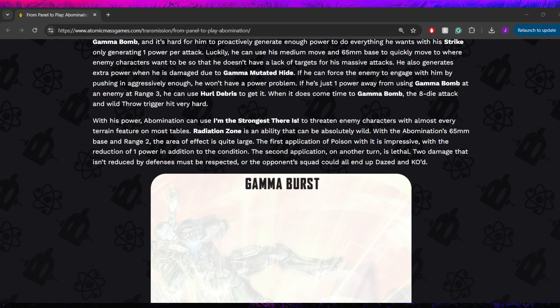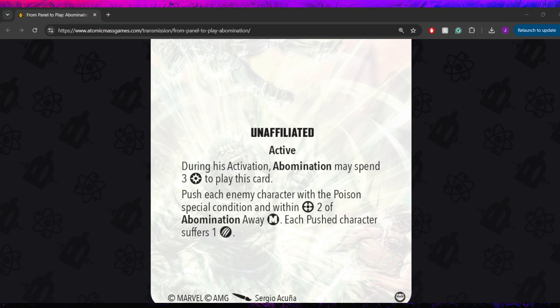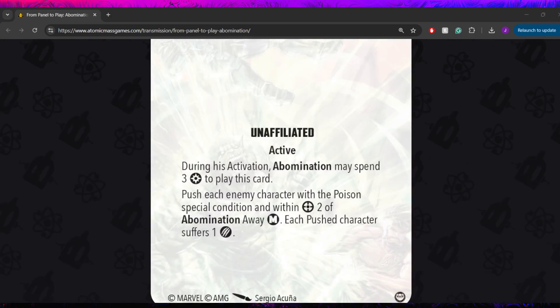We get to his first tactics card: Gamma Burst. This is an unaffiliated active card. During his activation, Abomination may spend 3 power to play this card. Push each enemy character with the poison special condition and within range 2 of Abomination away medium. Each pushed character suffers 1 damage. I really, really like that — it's a great distance for the push, you're going to be dealing a bunch of plank damage. It's almost better than throwing them because they can't brace that. If you've got 6 power, you pay 3 for Radiation Zone, make everyone poisoned, and then shove them all away. It's going to be really good on emaps and stuff like that. Gamma Burst is a really cool card.